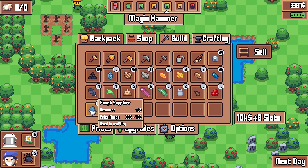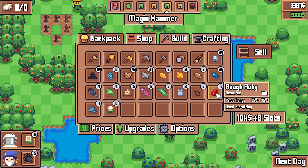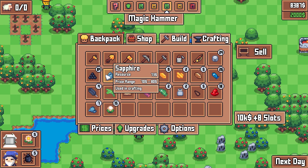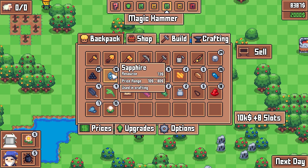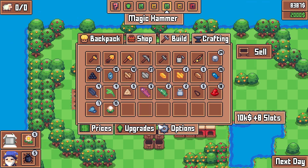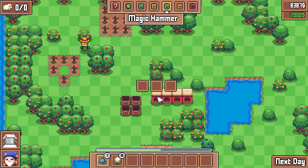The rubies — considering I don't have to do anything to process these, selling for 45 bucks is not terrible. But I think they're probably better saved. I can turn these rough sapphires into actual sapphires and make even more money. The question is, how do I do that? Do I smelt them? Is that a thing you can do? I guess we can click this and find out — and no, you cannot smelt them.